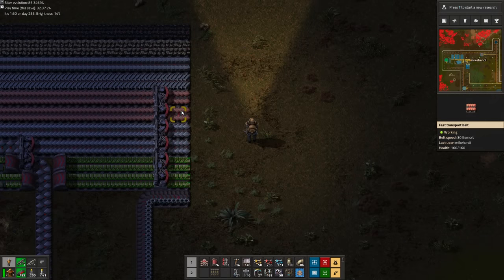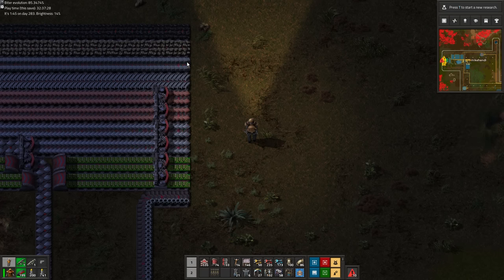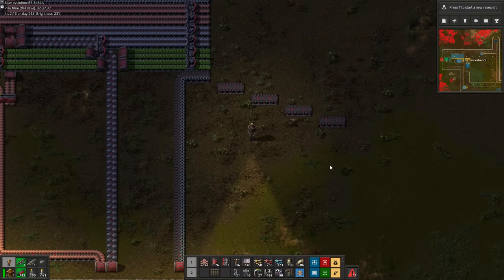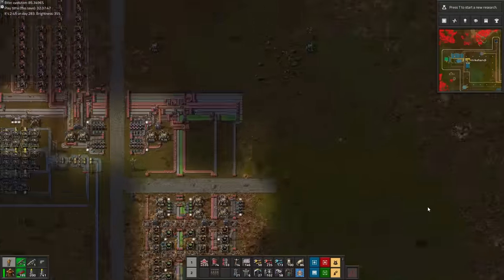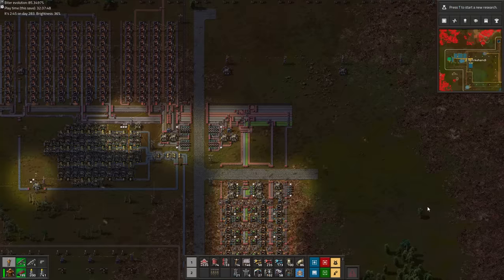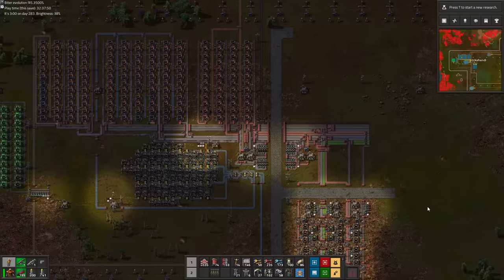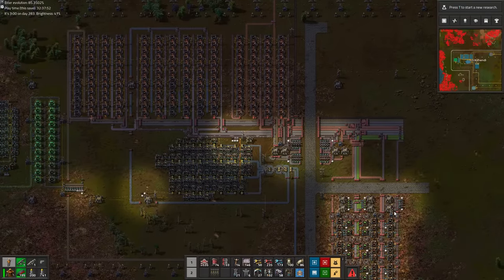My main bus will have two lines for copper, two lines for iron and two lines for green chips, and all of the other resources will do with just one single belt for the entire game. Now with logistics bots already being available, I'm not sure yet how many products I'm going to add to the bus, but we made sure to leave plenty of space between the current bus and the walking path. If you've watched any of those main bus tutorials, this small setup may surprise you, but I like to keep it compact, and I have a different strategy to supply the late game requirements.